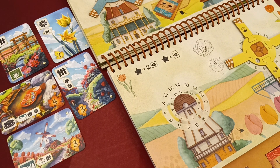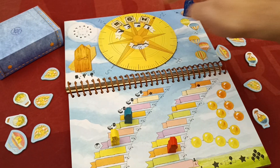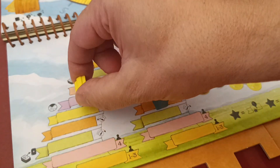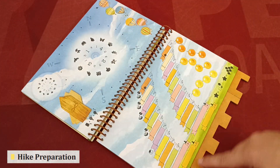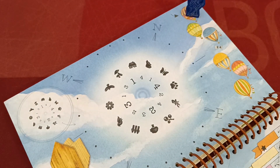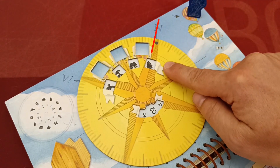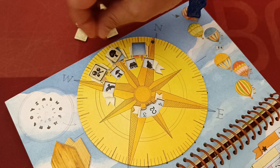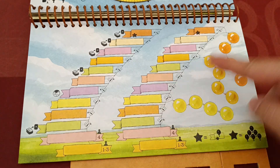Hike four: Balloons. In this hike players fly in a hot air balloon, observing the compass to fulfill goals and timely land their balloon to gain extra actions. Open the book to the appropriate page, attach the notches according to player count, and place the round marker on the topmost balloon of the round track. Place the compass rose on the book so that the dot points north. Shuffle the gold tokens and place three of them in the designated spaces; the rest will not be used. The book depicts two balloon flight tracks.